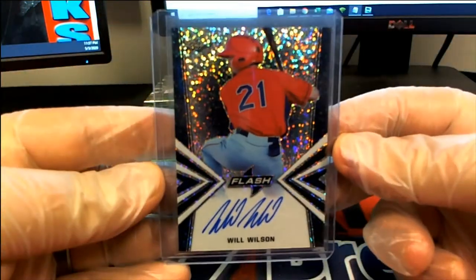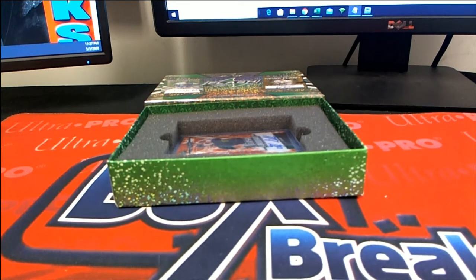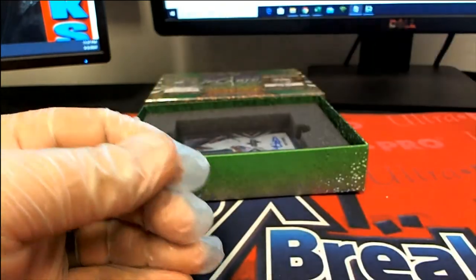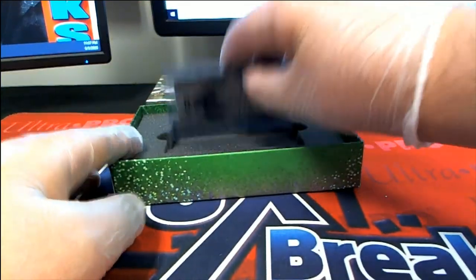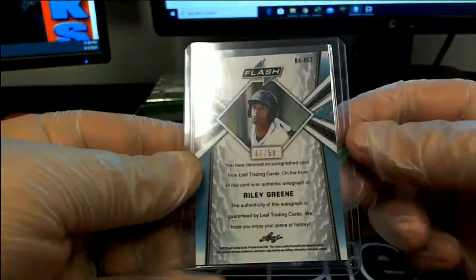Here's our next one: Will Wilson. Looks like the zebra card, 32 of 50 — nice, Will Wilson. All right, here's our next one: TJ Sakima — that guy's ready! Orange Flash Forward, nice, eight of ten. Wow, look at that, eight of ten, look out! All right, here's our next one: Riley Green — that's a great hit too. Wow, Riley Green, 47 of 50.